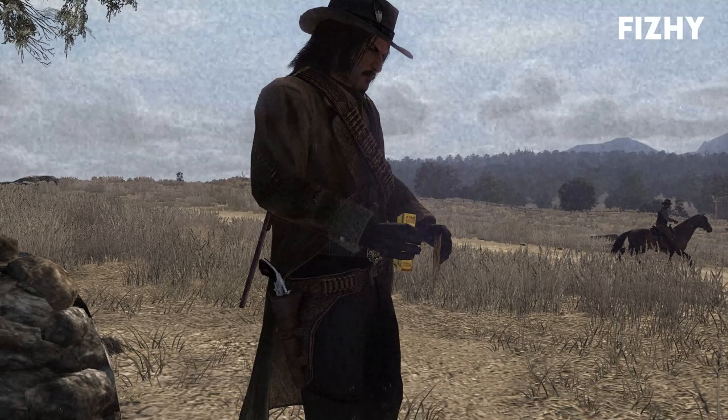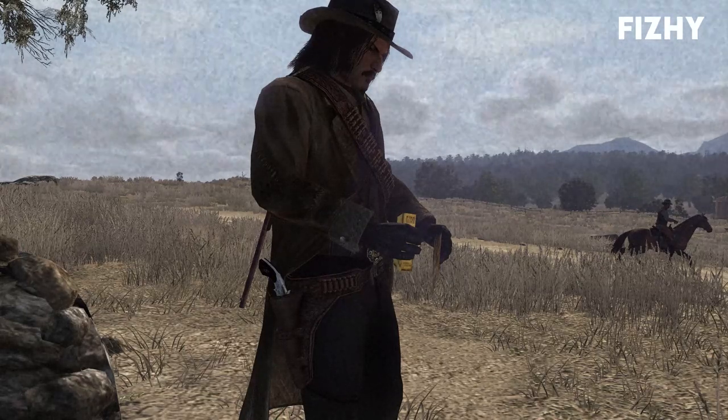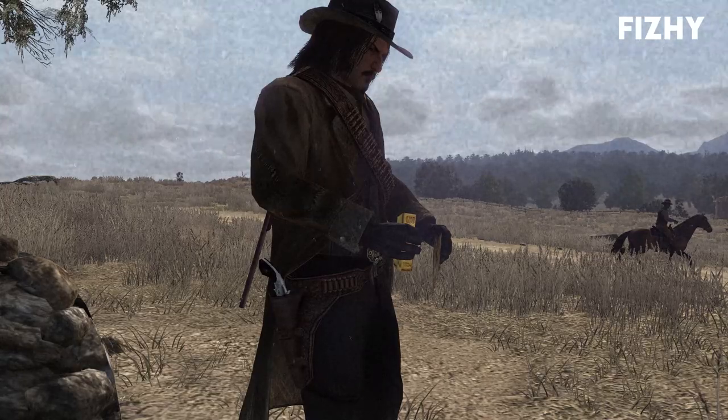Interestingly, these gold bars have varying values. Rhodes' gold is only worth $100, but Stonewall's gold is worth $500. The rest sort of sit in between, with their value being respective to their correlating rank in the challenge.